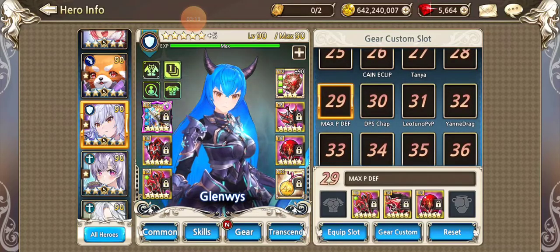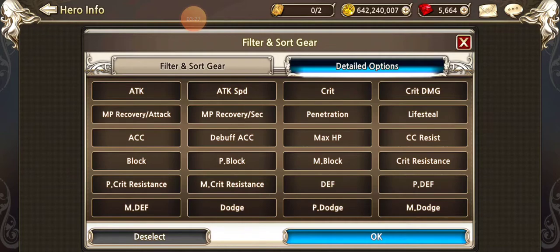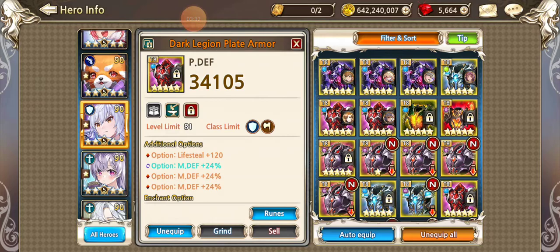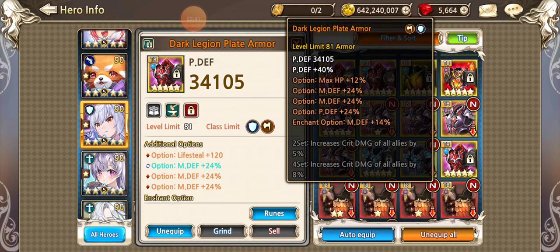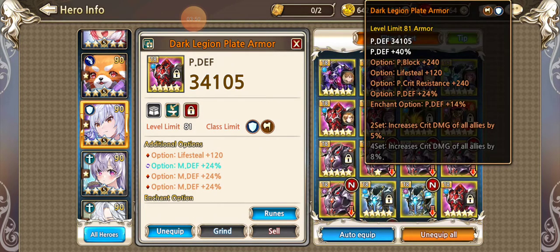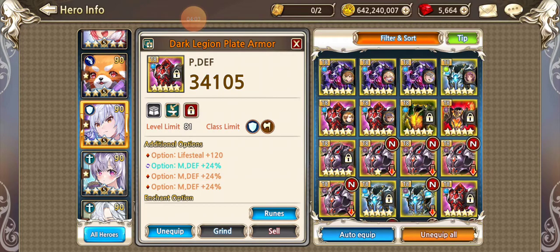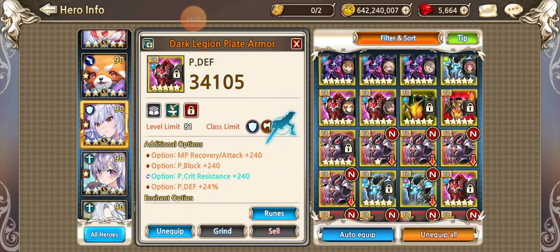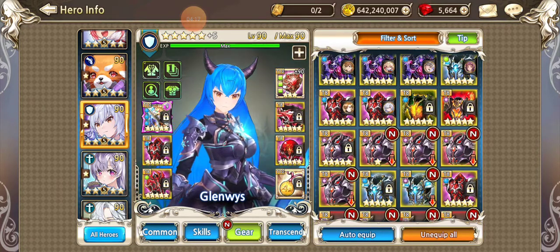I'm going to try running Glenn with pure PDF gears. Typically I wouldn't do pure PDF — I'd do a lot of P-block — but I really want to amp that T5 dark, so I'll give her as much PDF as possible. I don't have a four-line PDF piece, so I'll use pure MDEF gears instead, since I use her in world boss and guild raids a lot. We're going to use this one.